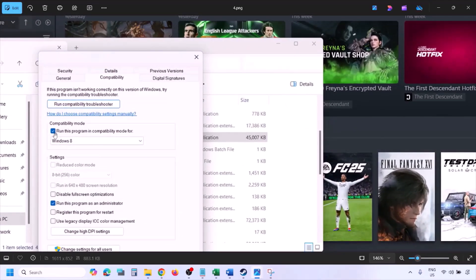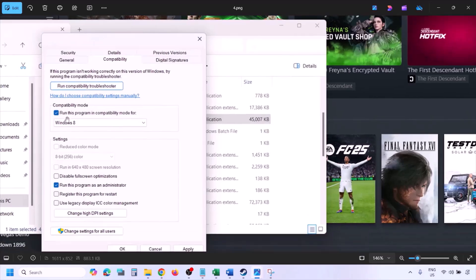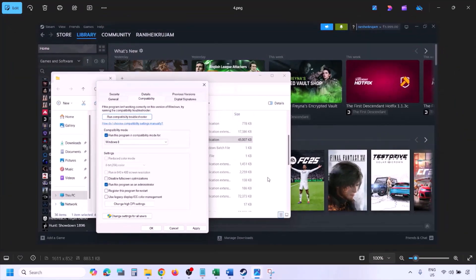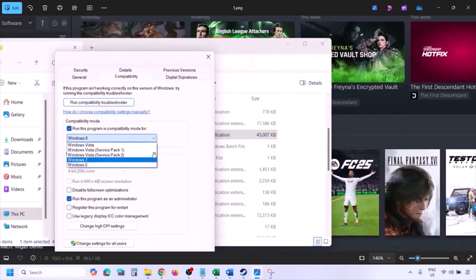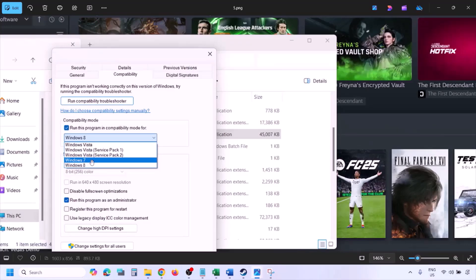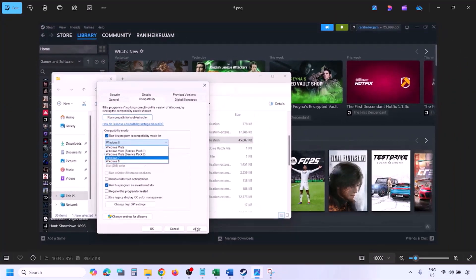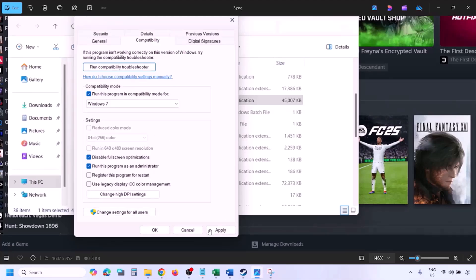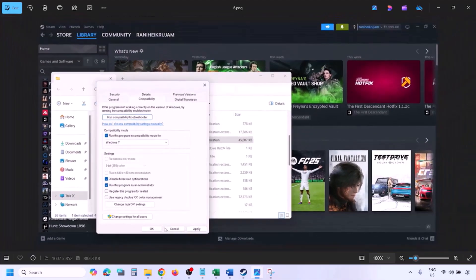Still not working? Put a check on the compatibility mode box and select Windows 8 from the dropdown, hit Apply, click OK, and launch the game and check. Still not working? Select Windows 7 this time, hit Apply, click OK, and launch the game and check. Still not working? Put a check on the box which says 'Disable full screen optimization,' hit Apply, click OK, and launch the game and check.